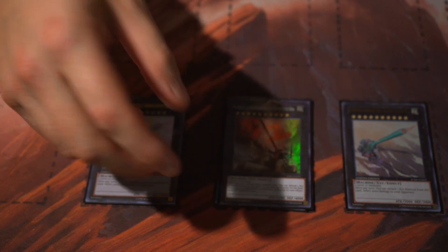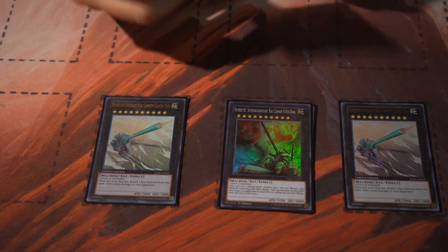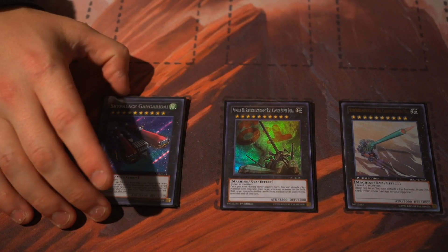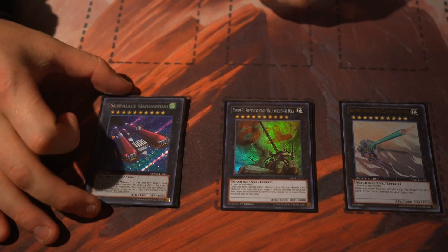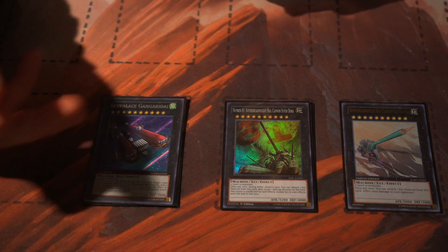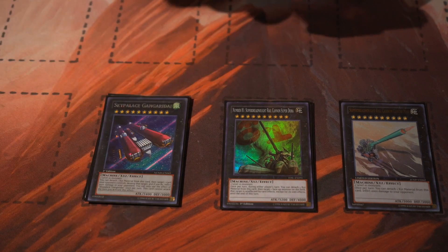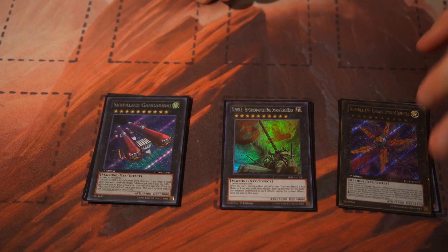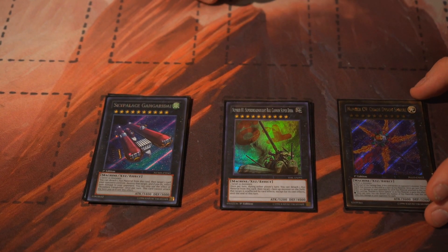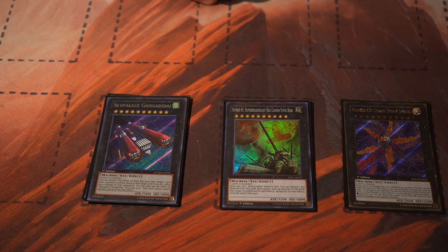One Number 35: Ravenous Tarantula - a going-first option. There are cute plays like against Altergeist where you summon this and if they try to chain, it's a good way to remove negations. Sky Palace Gangaridai - detach material, target a card on the field, pop it, inflict 1000 - another burn card. You can also have Heavy Freight Train Derrick Crane underneath it so you're popping two cards and inflicting 1000. It's still a level 10 machine so you can stack your boss monster on top.